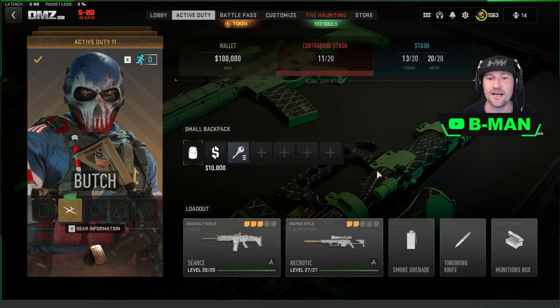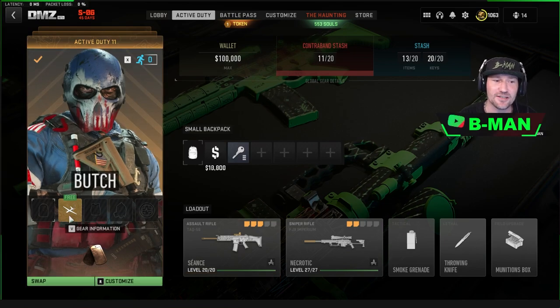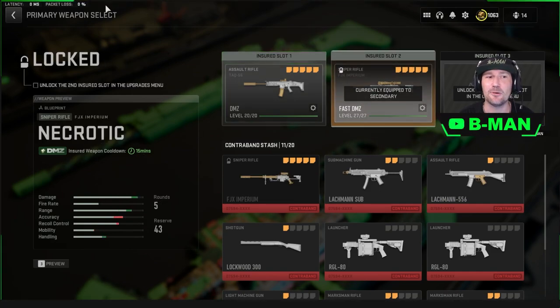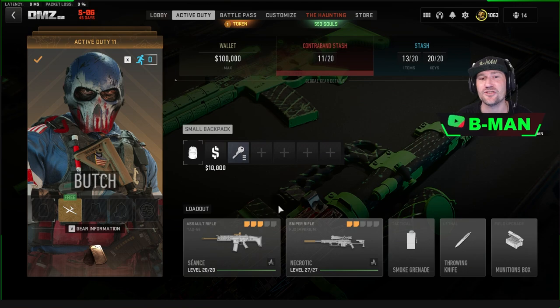But that's not the only pay-to-win element here. As you guys know, there are other ways where you get free UAVs from bundles. You get guns that have 15-minute timers instead of 2-hour timers when you die with insured weapons, and all sorts.